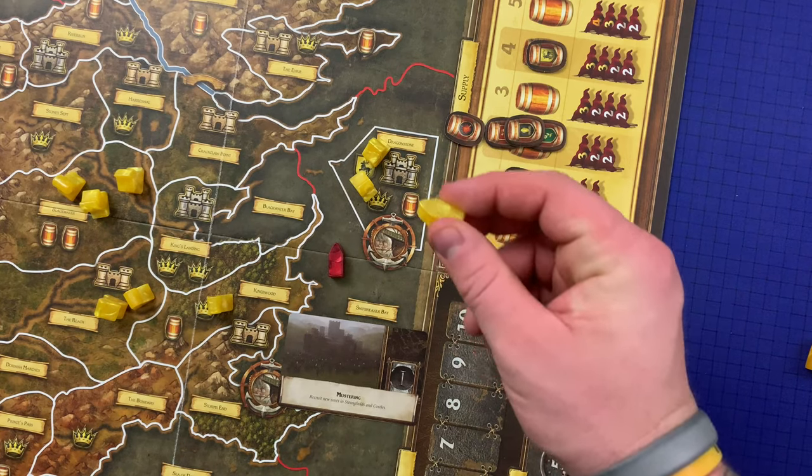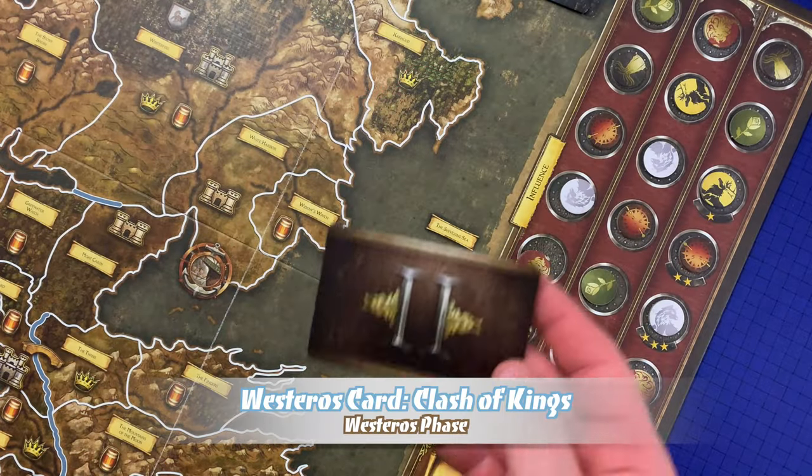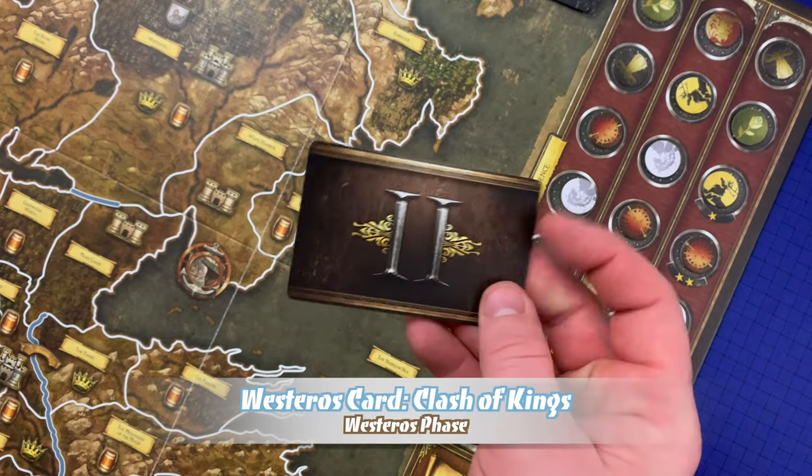A ship may never be mustered in an area containing an enemy ship, and if a castle or stronghold has no eligible location to muster a ship, the ship may not be mustered there. It's also important to remember that two or more ships are considered an army just like any other unit.